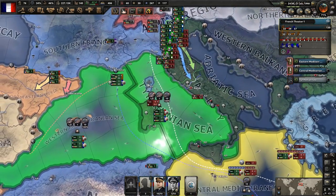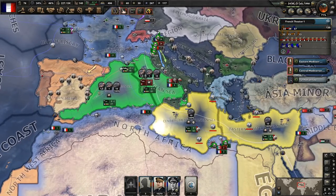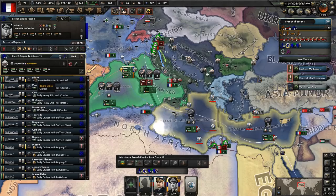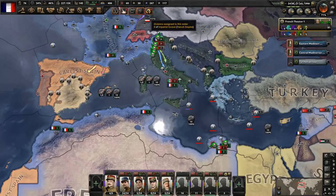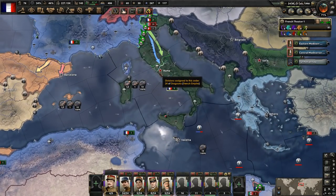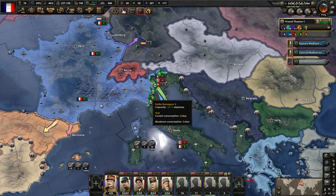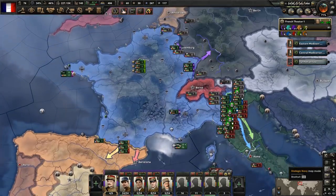Another thing I kept saying is that we had a smaller fleet than the Italians — we don't. They only had two battleships left and nine heavy cruisers, so obviously our fleet is larger than theirs. I don't know why I kept saying that last episode. I was under the impression they had a larger navy than us, but they do not. So that was another thing I wanted to clear up.